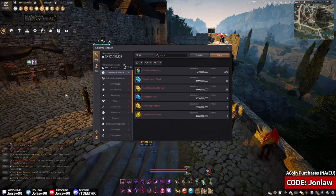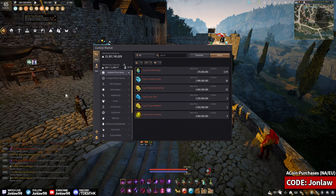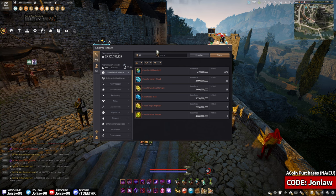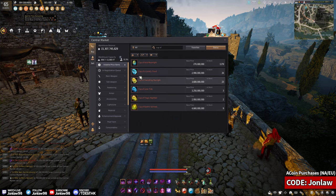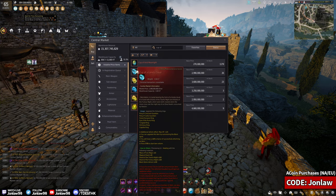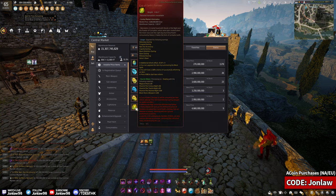Welcome back to more Black Desert. I'm John. The other day I made a video on monster zone AP caps, and today I want to talk about which cup is the best for you and which one you should get. A lot of people who ask me for advice are generally within the 240 to 280 AP range, and that's probably when you should start looking into getting these cups for your accessories.